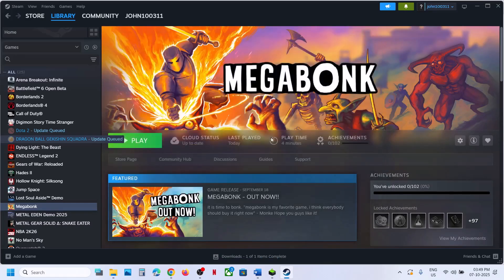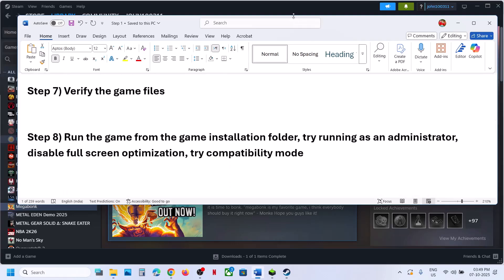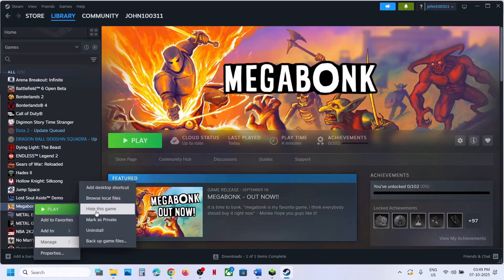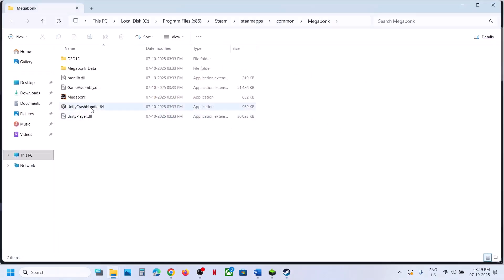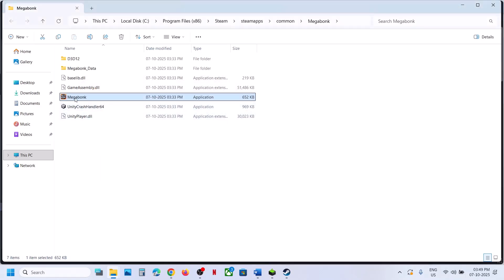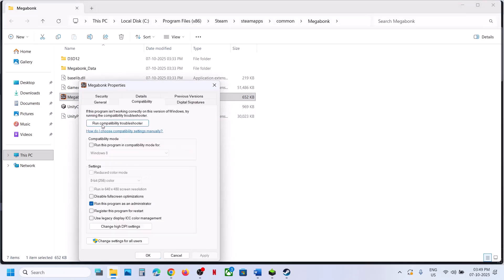Still not working? The next step is to run the game from the game installation folder. Go to Steam, right-click on the game, select Manage, click on Browse Local Files, and double-click the game exe file to launch it from there and check. If that doesn't work, right-click the exe, go to Properties, go to the Compatibility tab, and put a check on Run This Program as Administrator. Hit Apply, click OK, then double-click to launch the game.